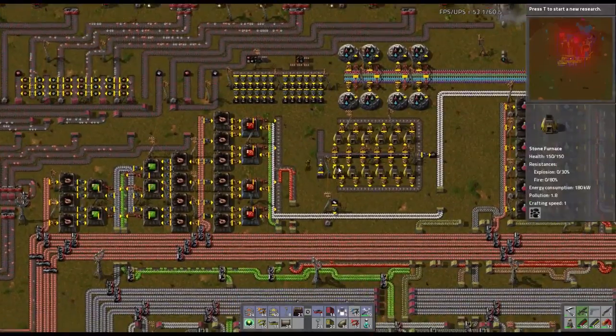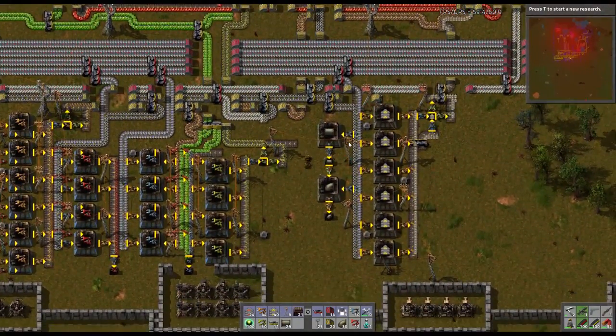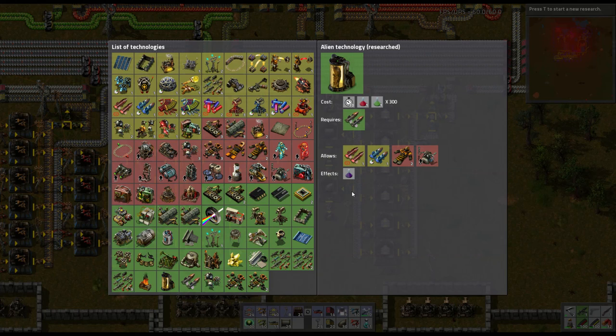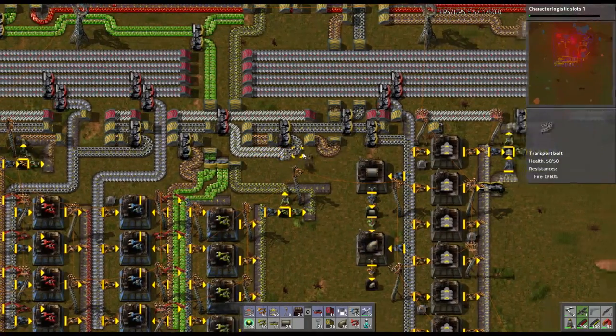One thing I was working on off camera to get ready for the next piece — which is logistics — you can see plastic is full up, awesome. What we did with cracking is working. I need to get logistics robots. Actually we need some research first. We're going to work on character logistics. That way there's a slot in my inventory to say hey, go get me some stuff — I'm out of fast inserters, go get me some logistics robots. So I'm going to start setting the science up so we can get this logistics system working really well.